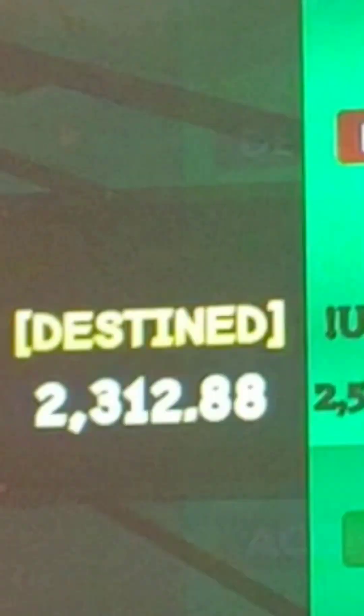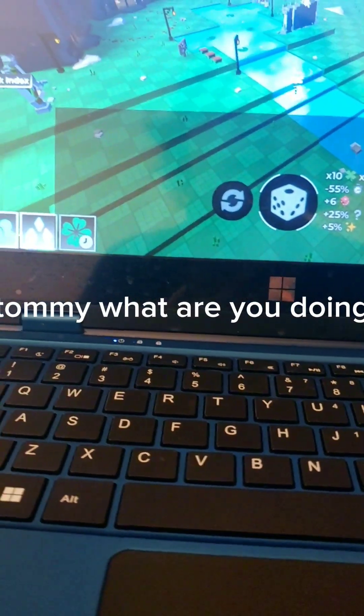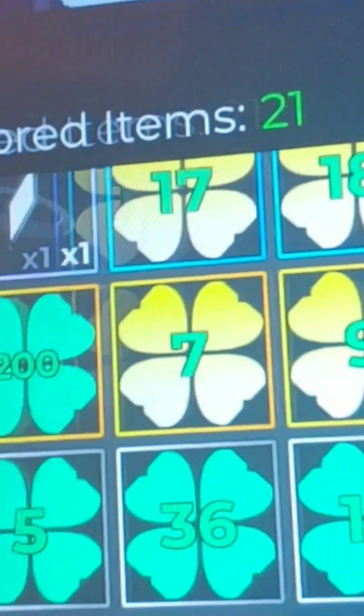All right, today we're gonna be opening up some more clovers. I just got Unattainable — you can see that right there. They'll open in like normal clovers and stuff, which is pretty good. But we're gonna be using a ton of clovers here, and we also have Potato.